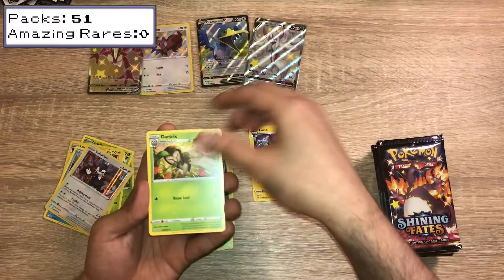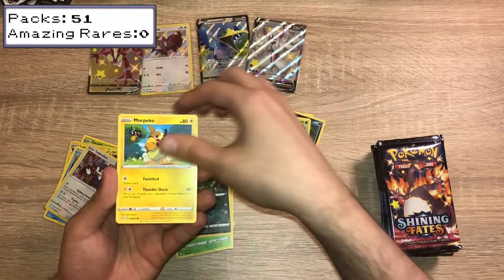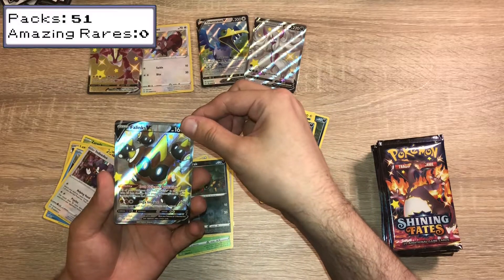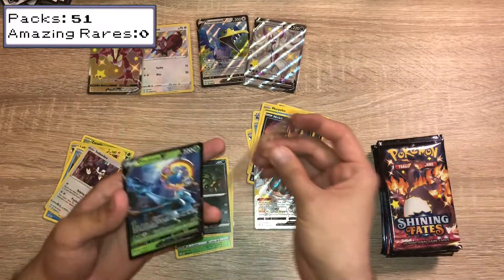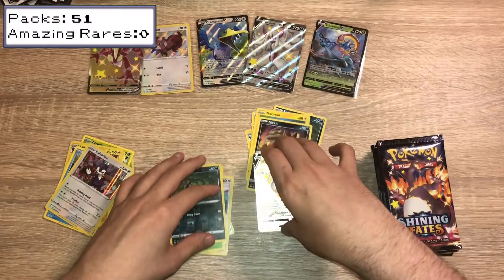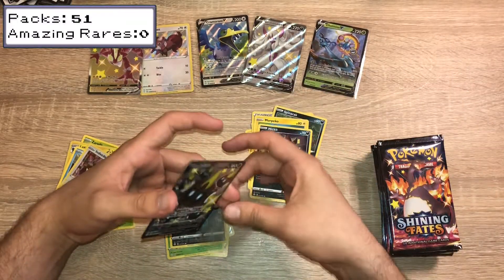We have a Luxio, Dartrix, Rusted Shield, 4C, Spinarak, Rowlet, Morpeko, Nickit. Oh — Phalanx V, Shiny Vault — and a Dhelmise V base card. This is the great thing about Shining Fates, guys — look at that, two sick pulls in one pack.